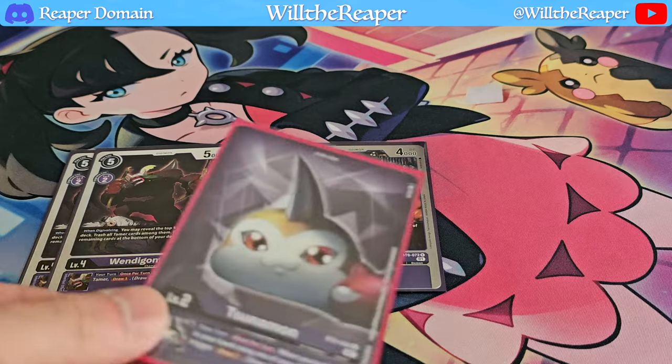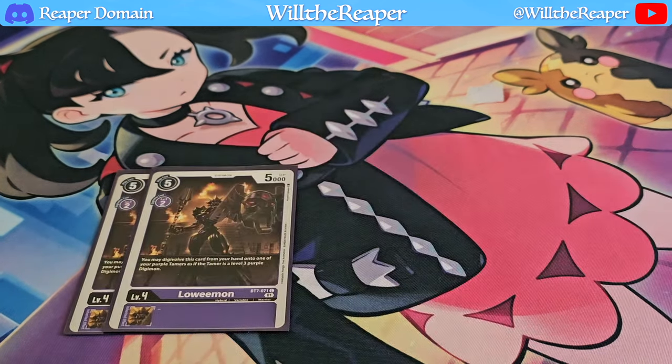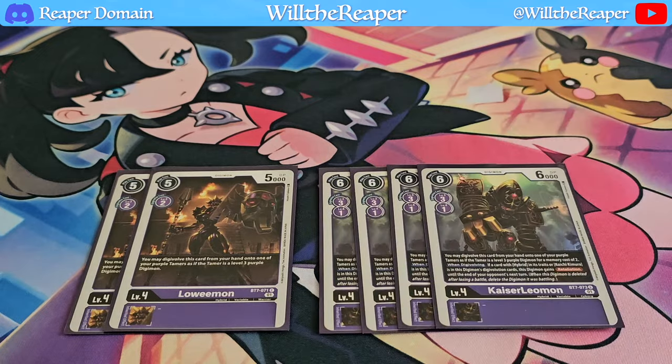Moving on, we're playing some important cards as part of the Sphinxmon line: 2 copies of Loemon and 4 copies of Kaiser Leomon. Both cards are also from BT-7 and are really amazing.